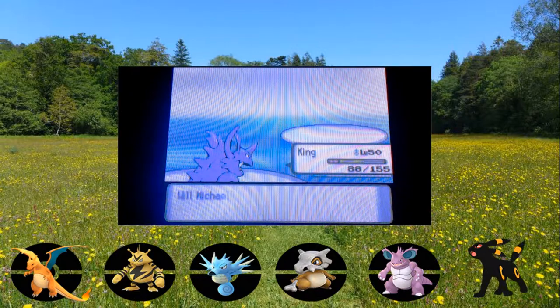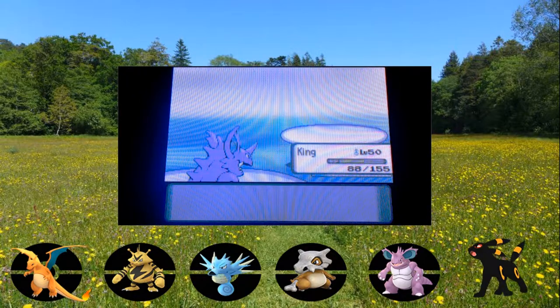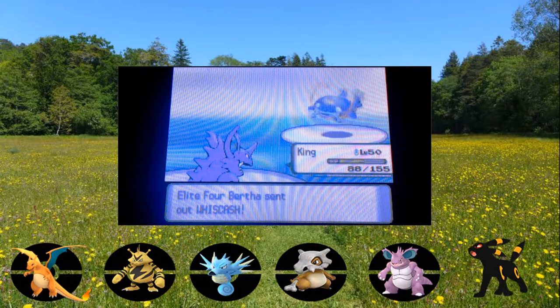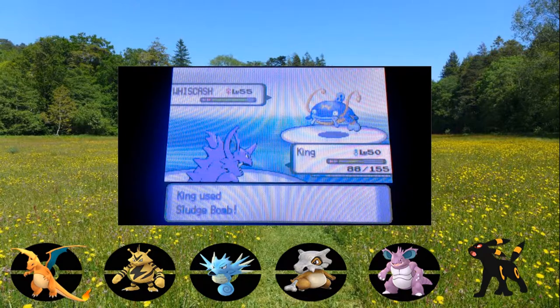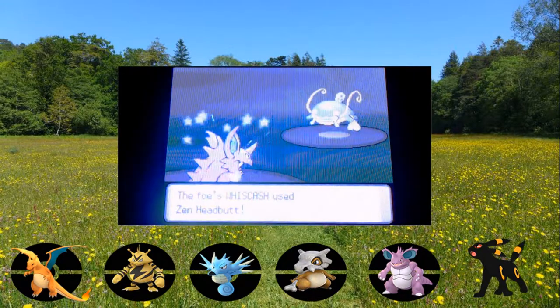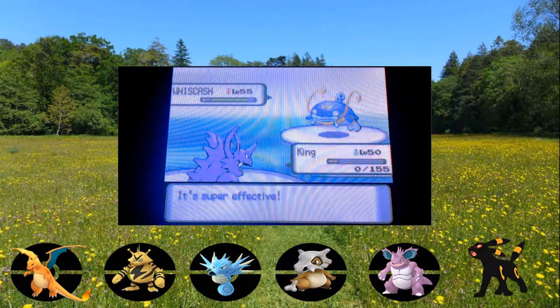One Pokemon left, I believe. Whiscash is coming out! I really wish I had a Grass type. I can get it with Sludge... Nope. Zen Headbutt! Well, damn - Nidoking is dead. But I got the Toxic/Poison on it, so that's good.